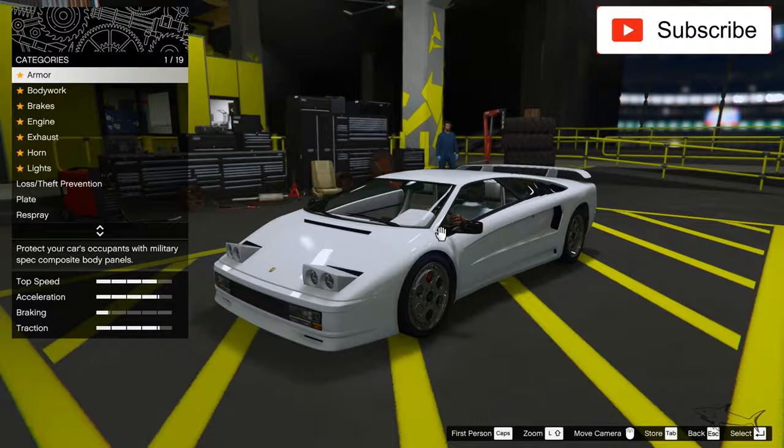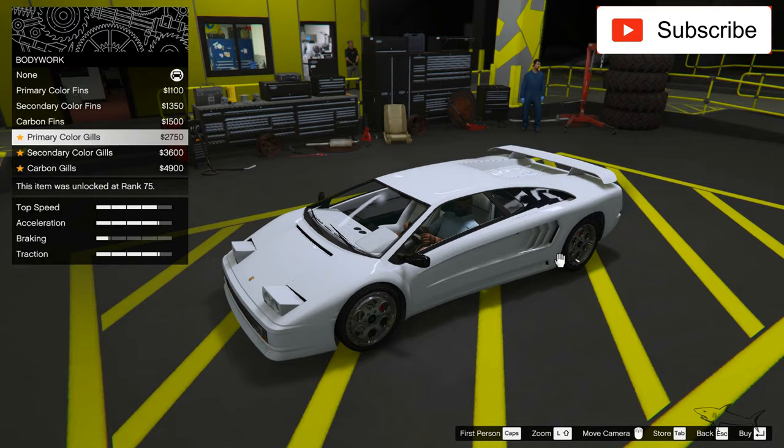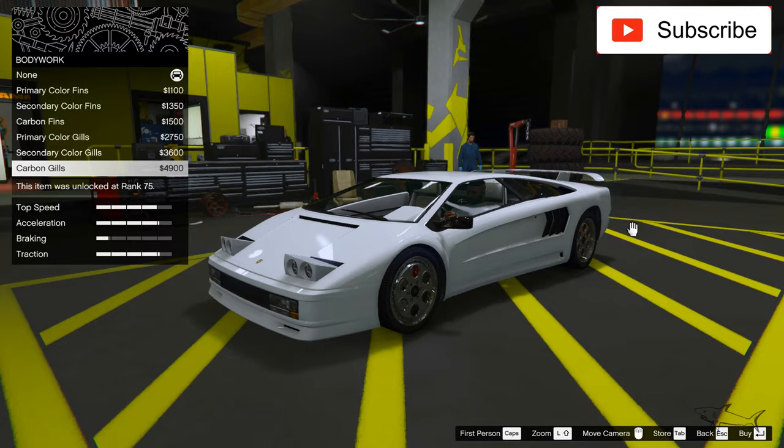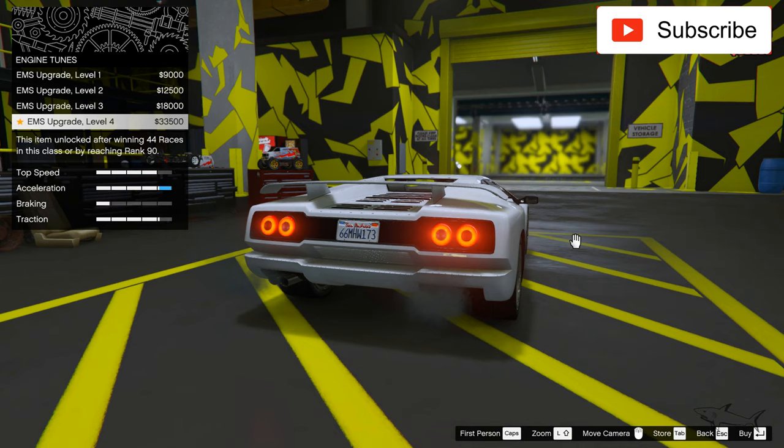Let's go to armor and take the best armor. We can change the bodywork — here we can put some vents, very nice. I can make them black. Let's take this one. Best brakes. Best engine.